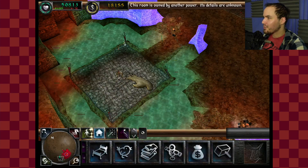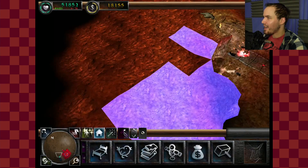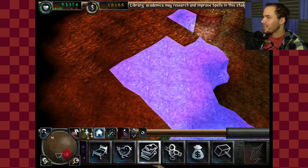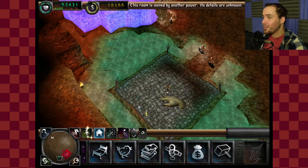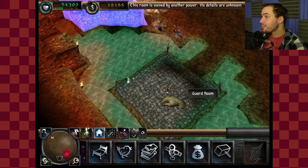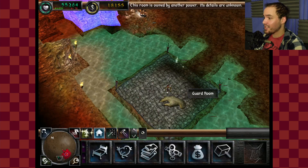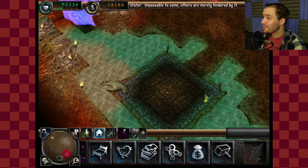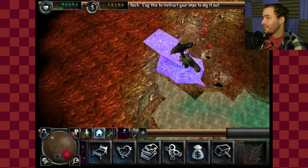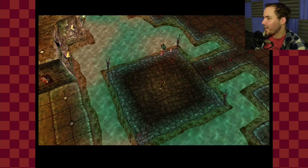I just found a guard room — that's something I definitely want to have because it lets me get a new type of creature in this dungeon. Anybody who camps a guard room can alert me when heroes come near, and draw everybody in the dungeon to come help. That's super useful and super important. There we go — I got the guard room.